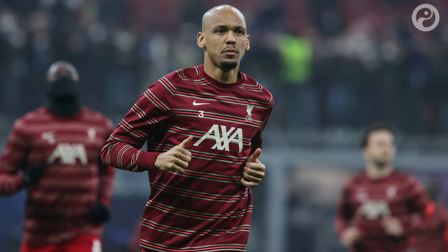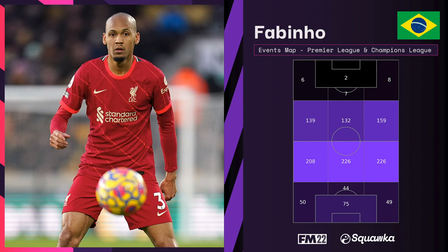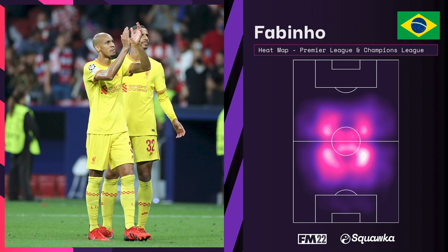Fabinho is another player essential to the way a counter-pressing coach sets out his stall. Jürgen Klopp's heavy metal football can only function with a calming, intelligent presence to sweep up and cover the attacking onslaughts of Sadio Mane, Mohamed Salah, Trent Alexander-Arnold and co. His events map across Premier League and Champions League combined shows he shuttles across the defensive midfield line putting out fires — his defensive actions on the right of the CDM line are identical to those centrally, showing how often he drifts wide to cover Alexander-Arnold. His covering also gives Robertson freedom going forward, and his movement has been described as almost crab-like given how he shifts from one side to the other — perfectly illustrated by his heat map. As a shuttling carillero, Fabinho is perfecting the role at Anfield.